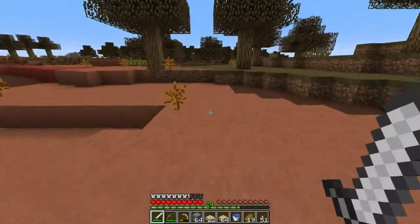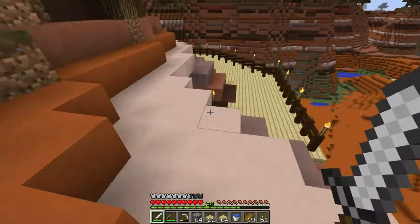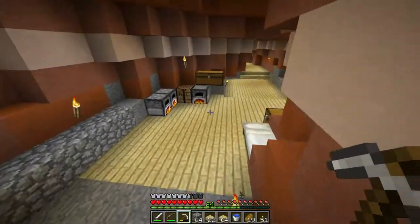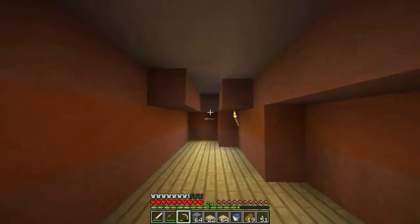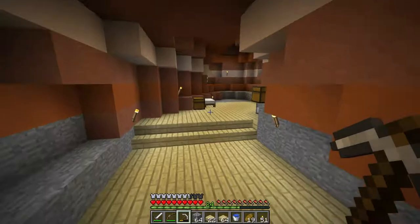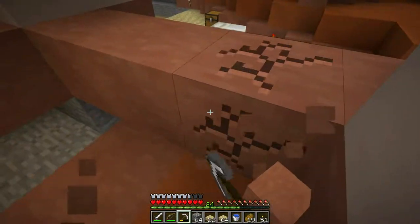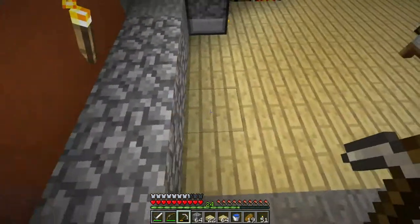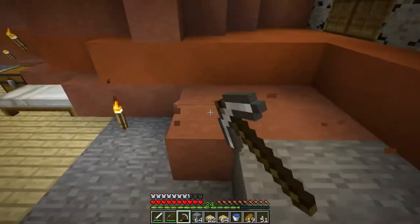I'll leave that torch there in case I need it at some point. Let's get some sticks. I could, in theory, extend that part of the room outwards because I think that area might serve well as a chest room if we extend it in that direction and especially in this direction. And apparently there is a cave there — great. But I think I will concentrate on this area for now. I want to make this into an actual entrance as well. I don't know how I'm going to do that, but we'll see. I think I will just put stairs in.